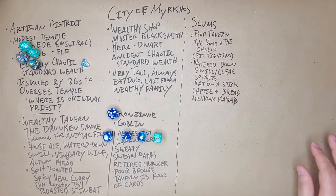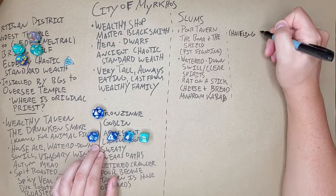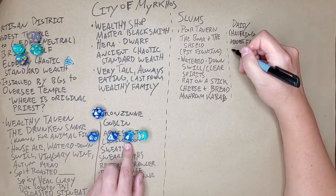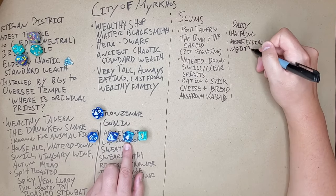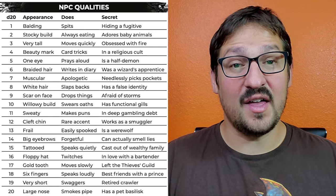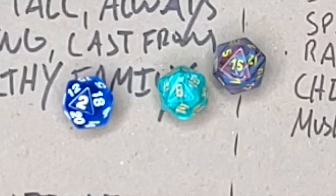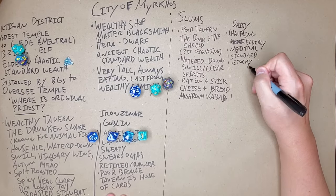I like to roll up an NPC for each location as well. I generally roll on the NPC generation table and the name table at the same time. I rolled a 9, so I know they're a halfling; a 5, so I know that halfling's name is Daisy; and a 7, 4, and 3, so we know that Daisy is elderly, neutral, and has a standard amount of wealth. Next up, rolling on the NPC qualities table, I rolled a 2, 6, and 15, so we know that Daisy has a stocky build and likes to write in her diary.